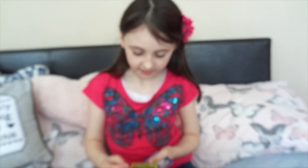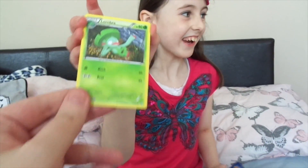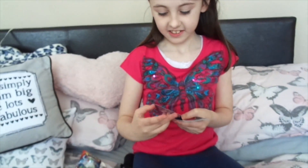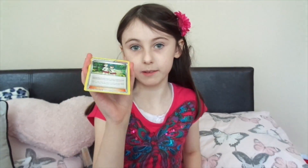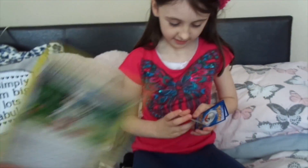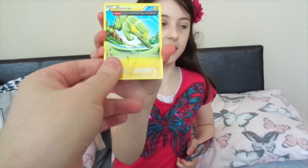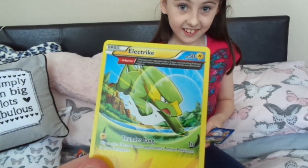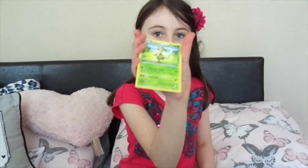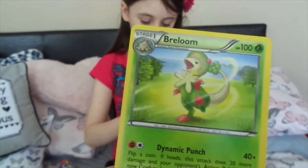Now we have got another Fire type — Slugma! Now we have got one we already got — a Lombre, yep, already got a Lombre. Now we have got a Teammates supporter card again — Teammates again. Now we have got another Electric type — another Thunder Fang one. And this one is a Breloom — adorable little Breloom.